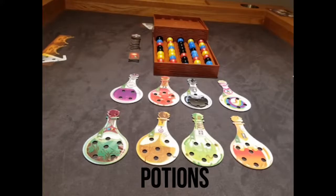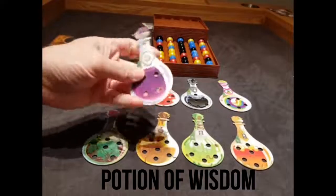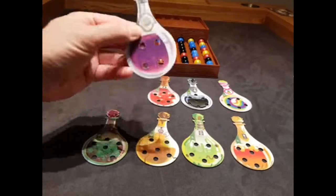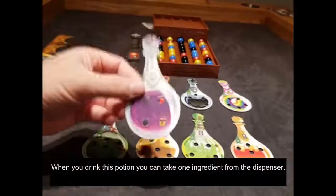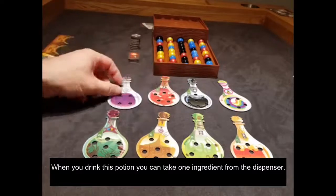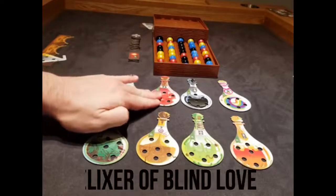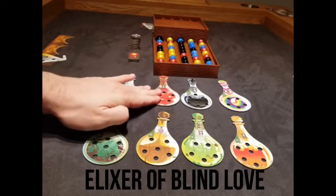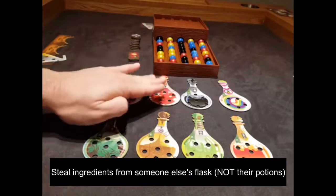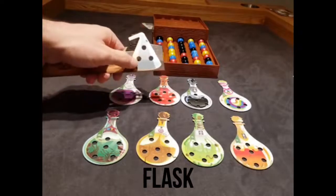Let's talk about the potions. We have the Potion of Wisdom — it's purple, it's got a single ingredient on the neck, and it allows you to take one ingredient from the dispenser, but there are no explosions, no chain reactions when you do that. Then the next one is the Elixir of Blind Love, which allows you to steal all the ingredients from somebody else's flask. We'll talk about that in a minute.